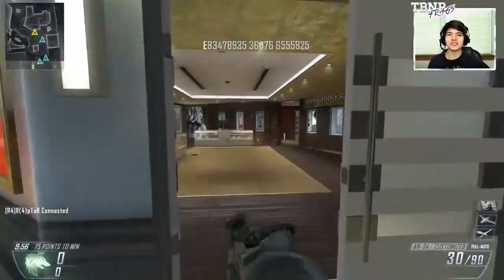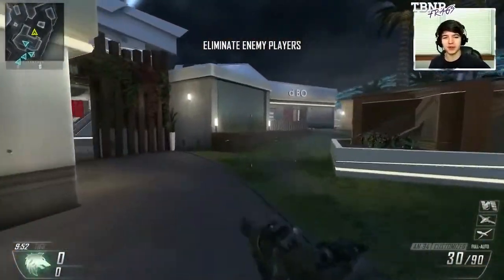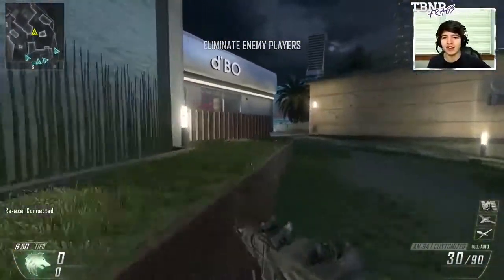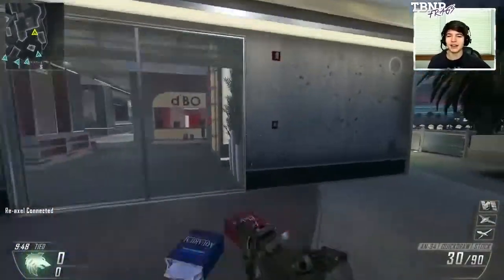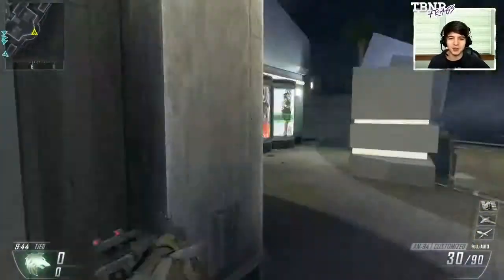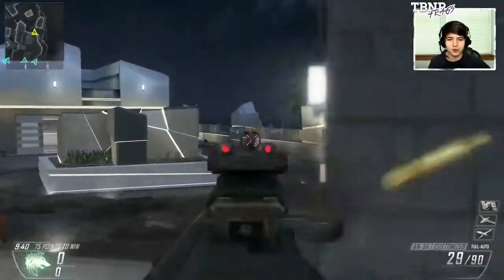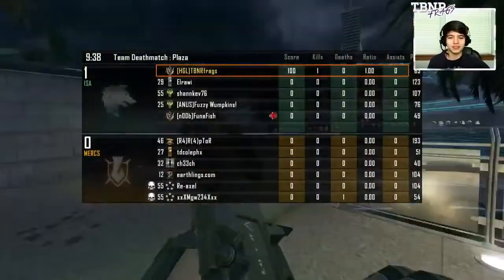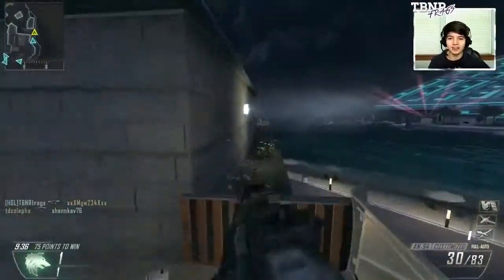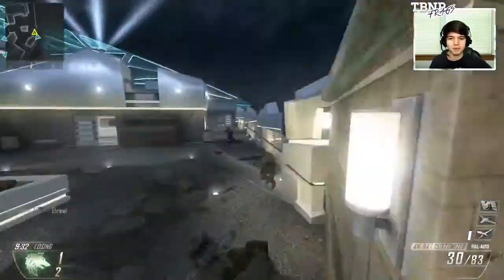Hey, what's up guys? Welcome to the first episode of Reverse Nuclear. We are rocking out the AN-94 today because it is the last unlocked assault rifle in Black Ops 2. So we're playing some Plaza, got some Team Deathmatch. The series is going to be based around Team Deathmatch because Team Deathmatch is a lot harder to get a nuclear in than any game mode, in my opinion.